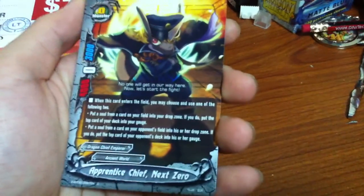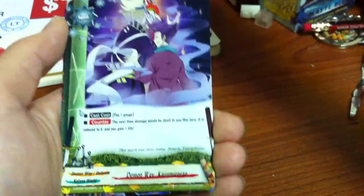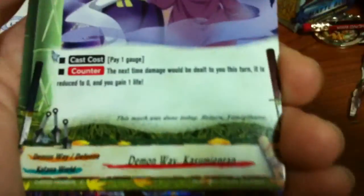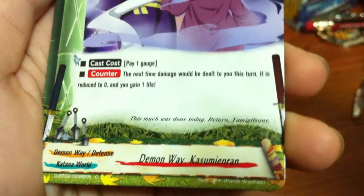So the first card - can you read these, Roxy? Apprentice Chief Knight Zero. It's an Ancient World card - you guys can pause to read this. Size Zero, so Ancient World will like Size Zero cards. There's a lot about souls - 4/0/3, to destroy some Jackknife souls. A Katana World card: Demon Wei Kasu Mian Ran. Pay one gauge counter; the next time damage is dealt to you this turn, reduce to zero and gain one life. This is a Katana World Chillax.